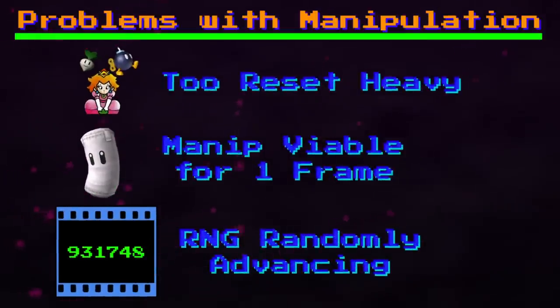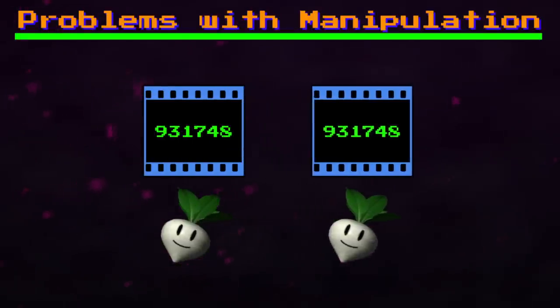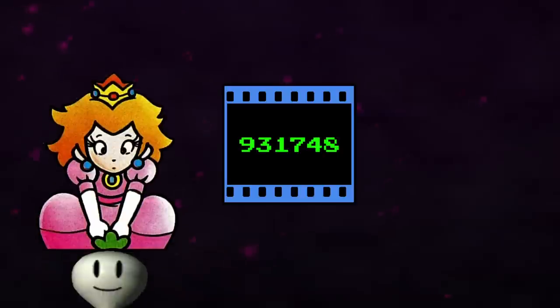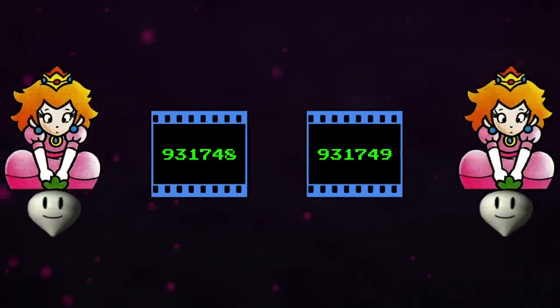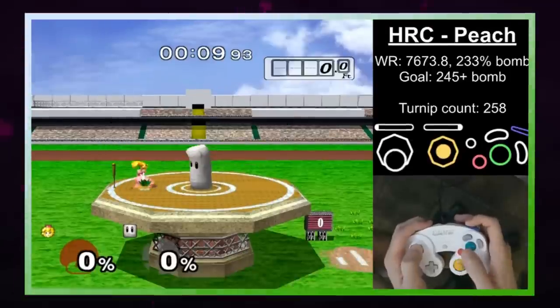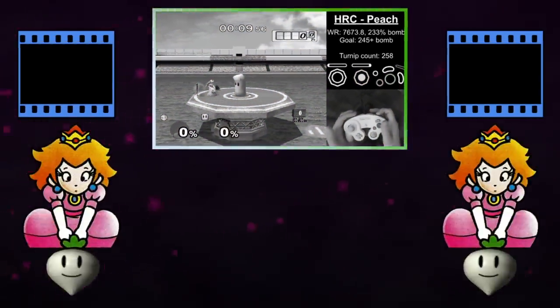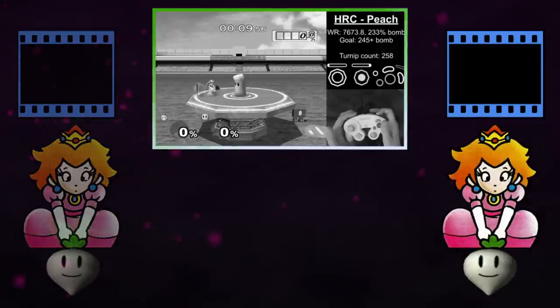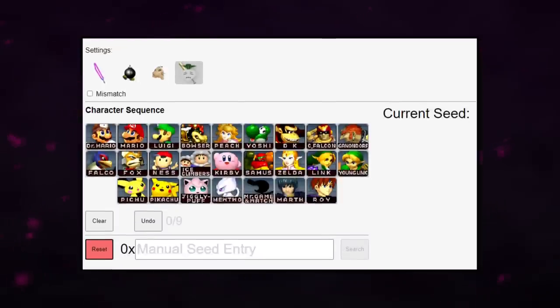Judge would tackle these problems, and his solution was quite ingenious. Since a one-frame window was viewed as too risky, what if it was increased to two? Instead of finding a single RNG seed where a stitch face would be pulled, Judge decided to look for two subsequent seeds where the pull was guaranteed. This made hitting the window at the start a lot easier, and made it possible for the manip to work if the game decided to randomly advance the RNG by an extra frame. He tweaked the website, and before long, a new tool for searching up successive stitch face seeds was ready for use.